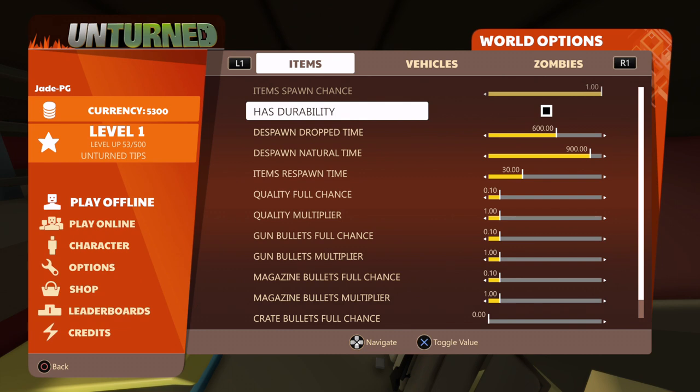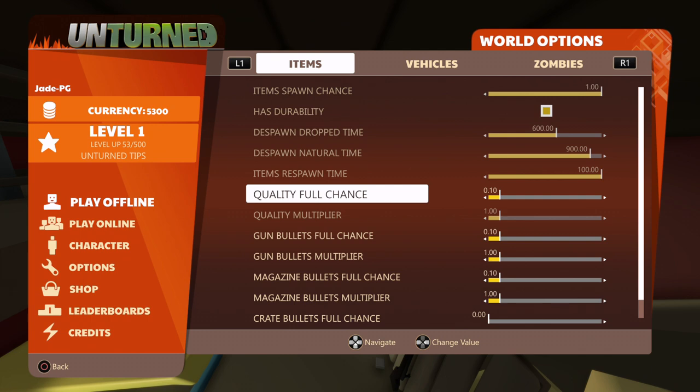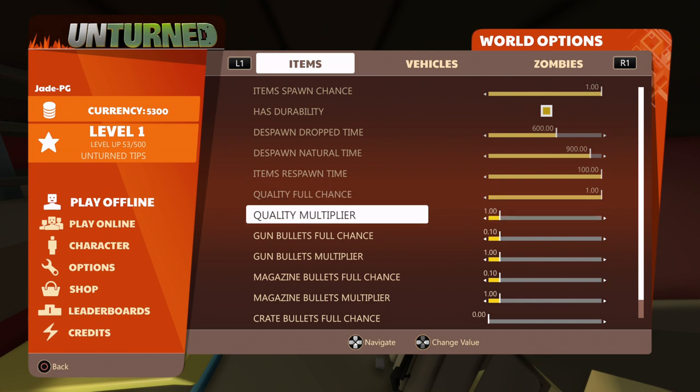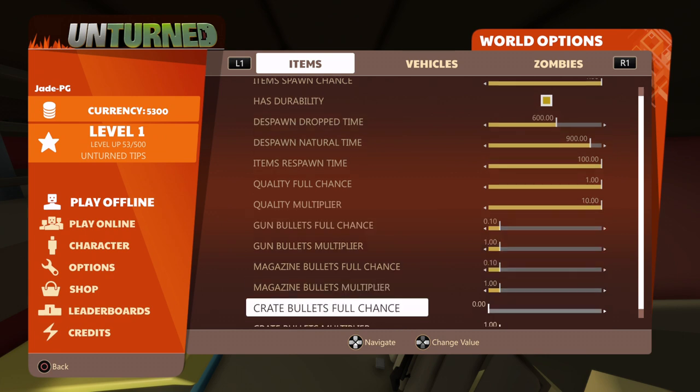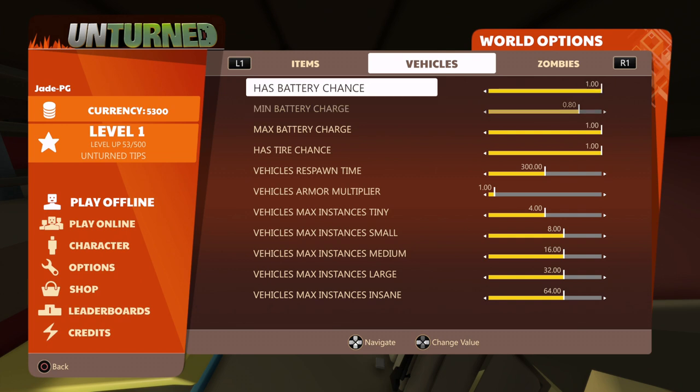If you don't want things running out — so you just want to keep one axe and not have to keep replacing it — make sure this box is unticked. If you want items to respawn quicker, make this number a little bit smaller. If you want the best quality items, put this one all the way to the right, and likewise put the multiplier on the right hand side too.